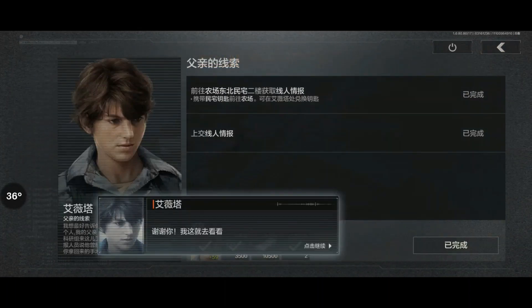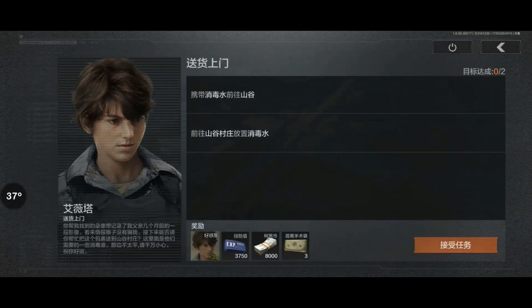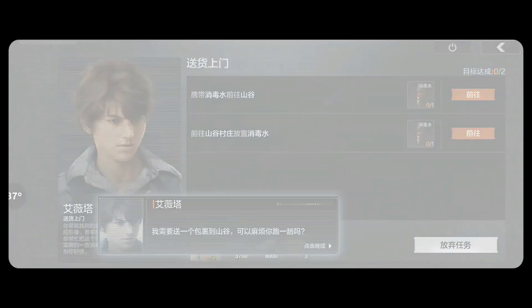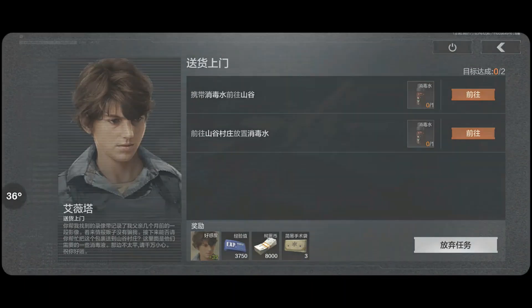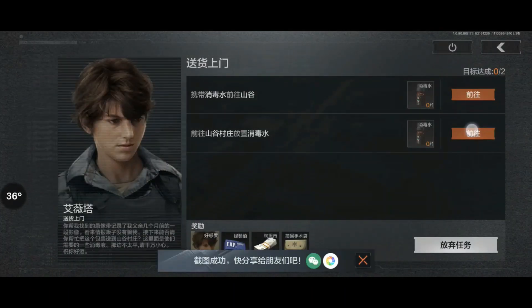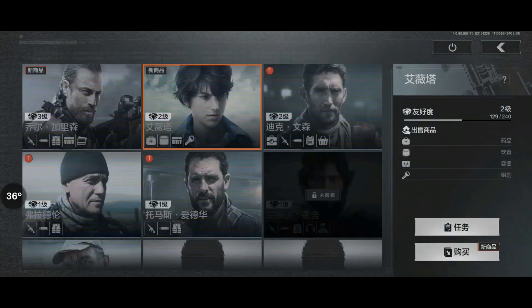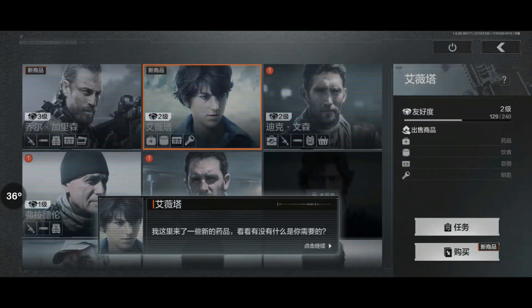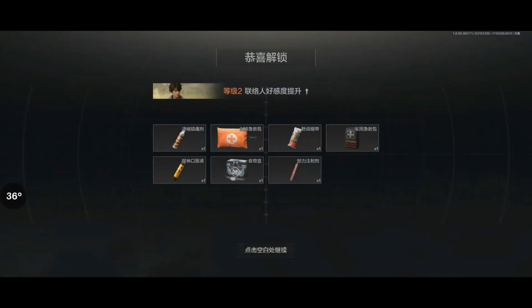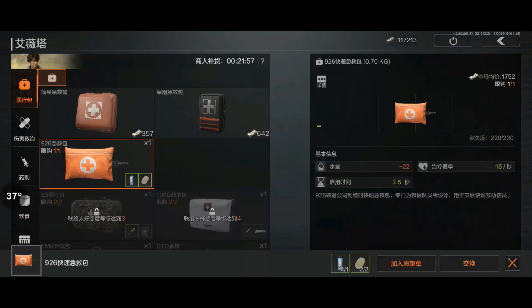Good, it gave me the next quest. Also it seems like I upgraded Evita — she's now level 2 border — and now I can buy more stuff. Let's see what those are. I can buy these which I definitely will, because this gives how much... I think this one is more worth than the other one.